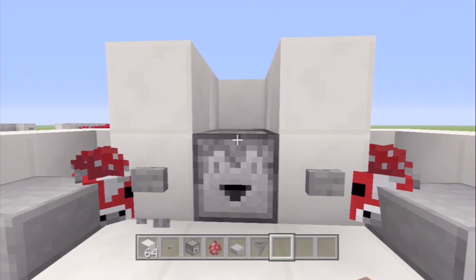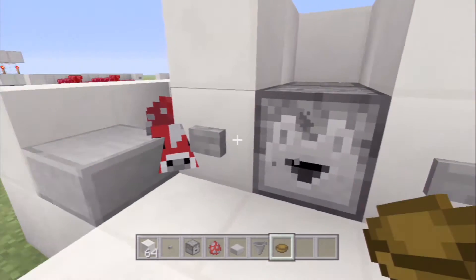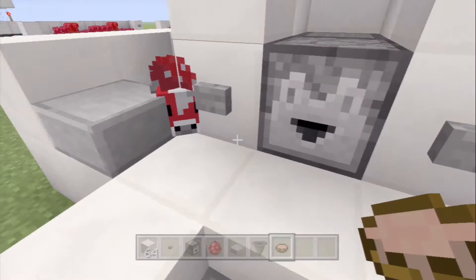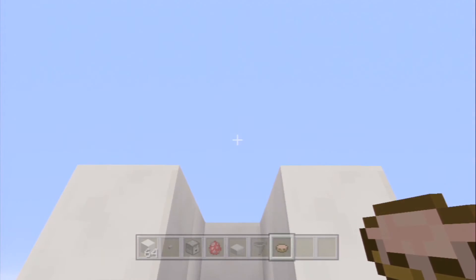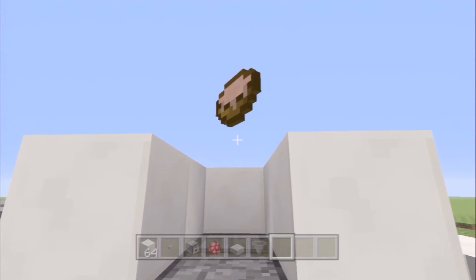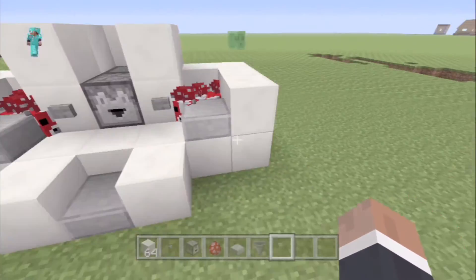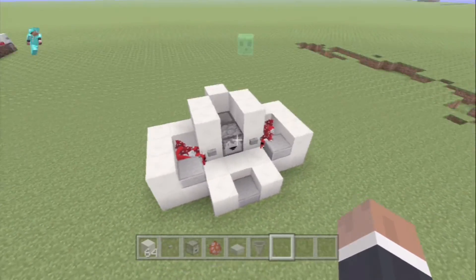The last step is filling up your dispenser with these soup bowls. As you can see, it should work — yep! We got our soup bowl there, and then if we right-click on the mooshroom we will get that bowl of soup that we can drink and then chuck back into the system to be run again.